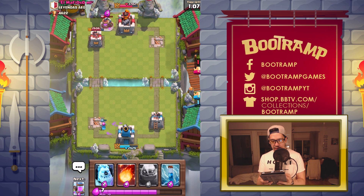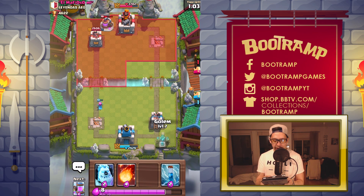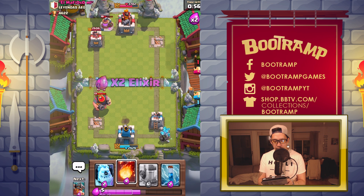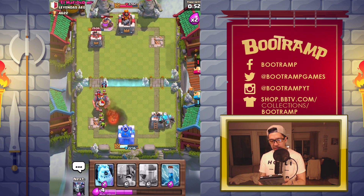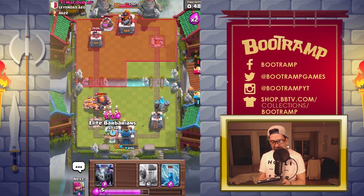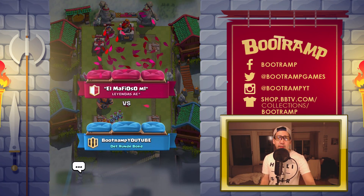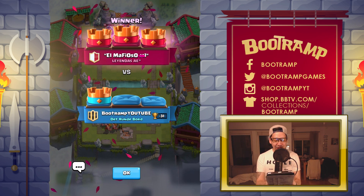We're getting double elixir soon, so this is gonna be totally crazy. Dropping a Golem right now — let's see what happens. What the heck? I completely failed with my Fireball — that's the worst Fireball I've ever done in my life. But it doesn't really matter because we are gonna be opening up the magical chest!